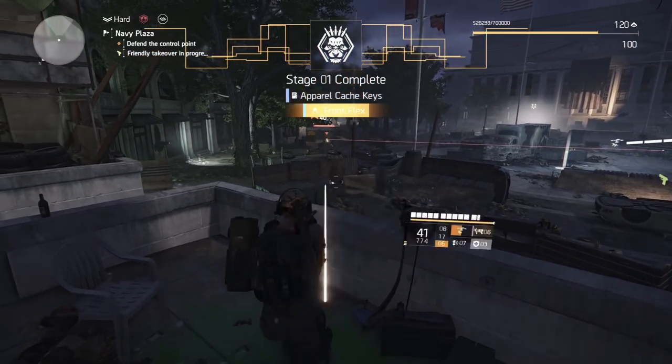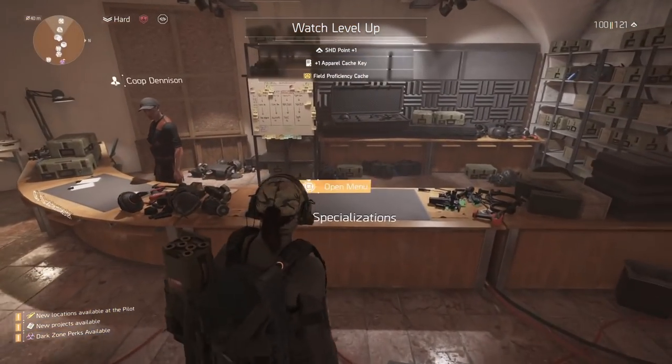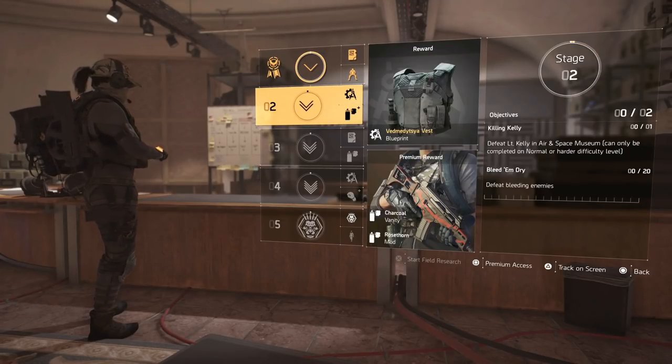Once Stage 1 is done, you can finish off the control point or fast travel back to the base of operations. Back at the base of operations, Stage 2 is actually a little bit easier, and this is what's going to unlock the chest piece.